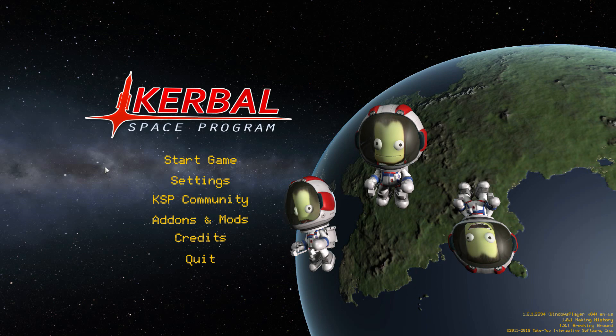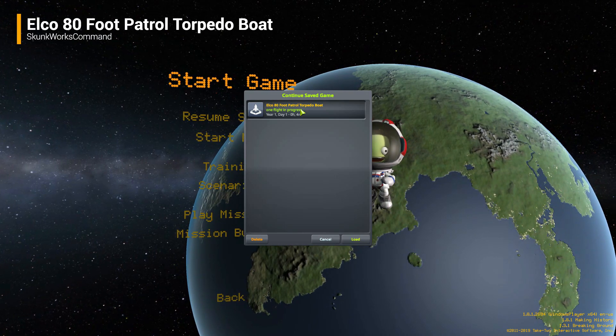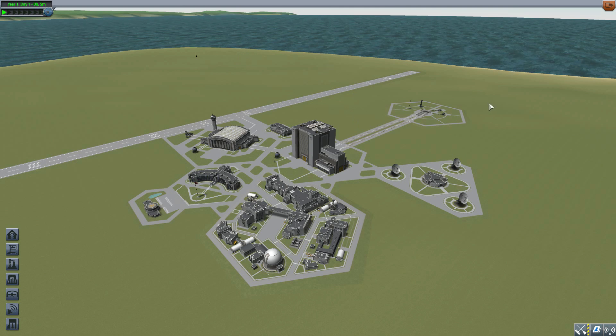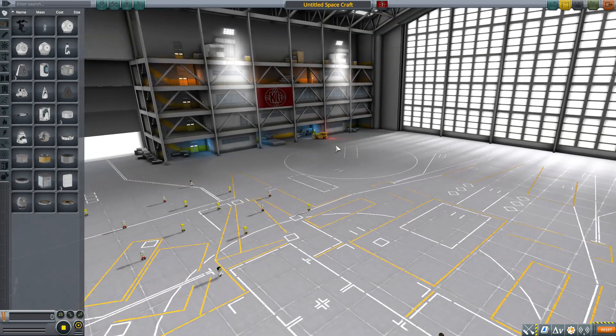Hello and welcome back to Kerbal Space Program, where today we are having a look at the Elko 80-foot patrol torpedo boat mod, which is being made by user skunkworks command. What this glorious little piece of work looks to add into the game is all the parts necessary to build your very own World War II Elko patrol boat. It's just such a fun little boat to play around with, so let's jump into the space plane hangar and have a look.